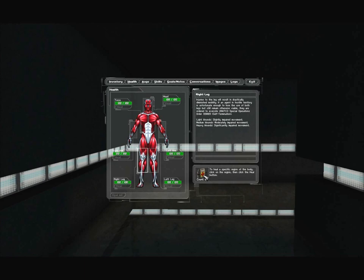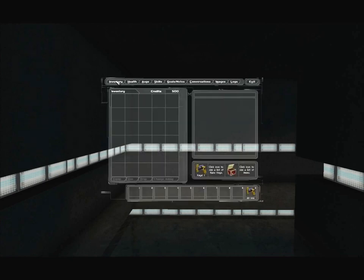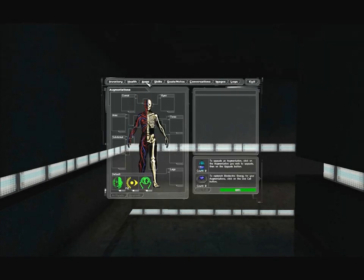Once we have med kits, we can use them. To heal a specific region of the body, click on the region, then click the heal button. Let's go back to the inventory — just make sure there's nothing I've neglected to read. Let's move on to augmentations.